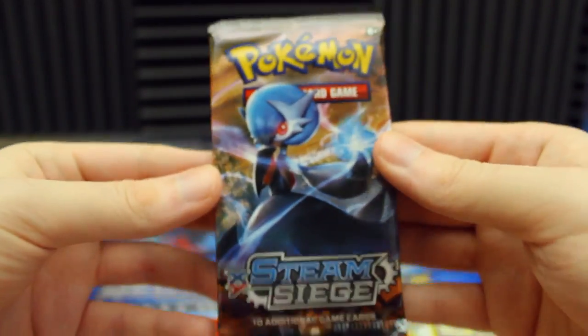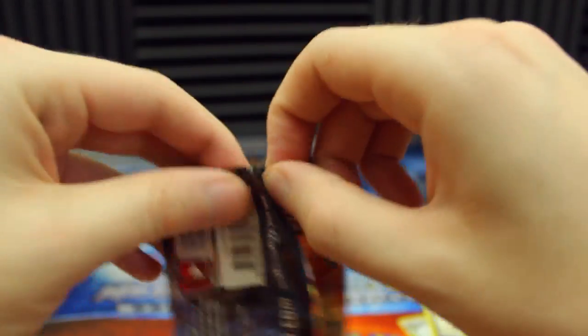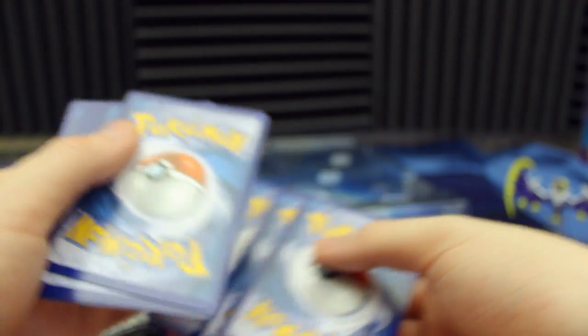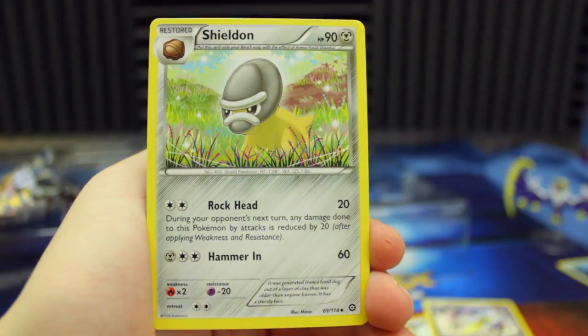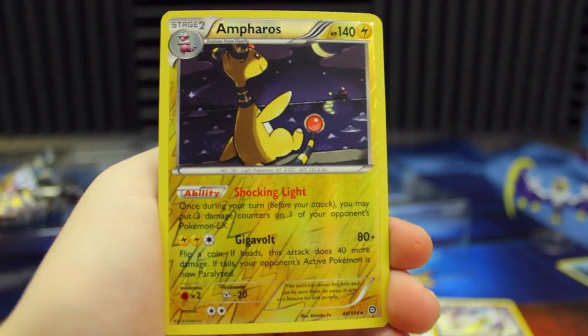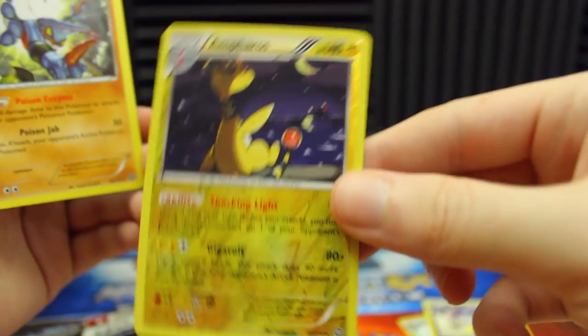We'll save the Evolutions packs for last since we did them first last time. Let's do Steam Siege next — I'd call it the newest non-reprint set since X and Y Evolutions is mostly old cards reprinted. Here we've got a Fletchinder, Shield On, Special Charge, Rufflet, Oshawott, Pawniard, Ponyta, Klang, Reverse Holo Ampharos — another rare — and we've got a Toxicroak. Not back-to-back holos, but we got back-to-back Reverse Holo rares. Pretty happy about that.